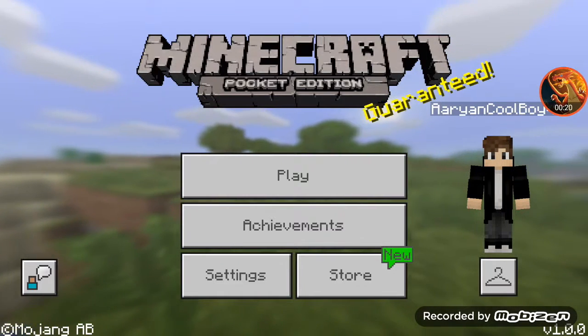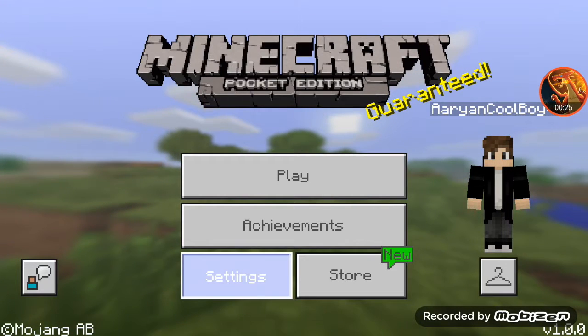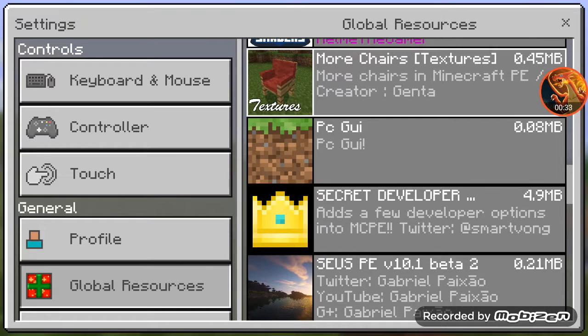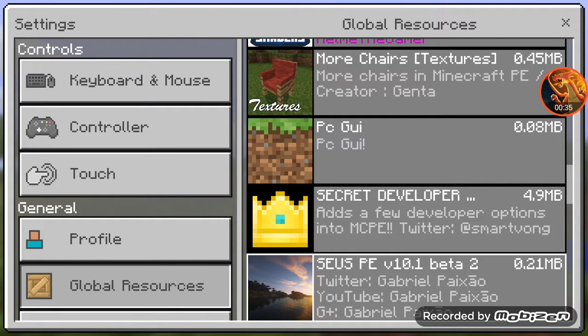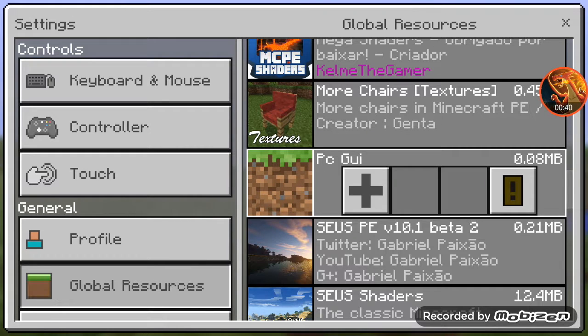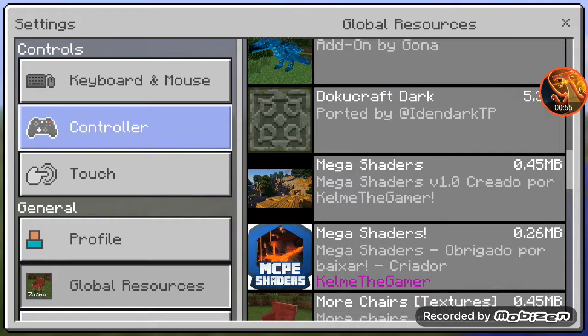First, go into settings. I was showing you who is making this — you don't need to worry about that. The APK link I'm taking this from — I will put the link in the description.